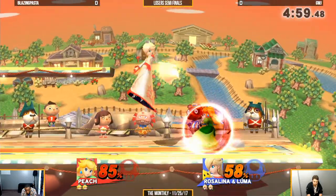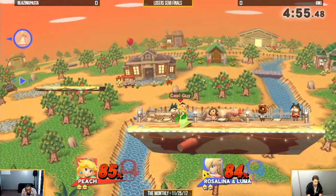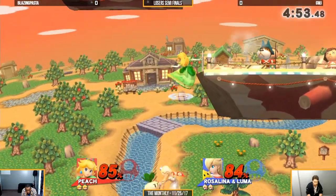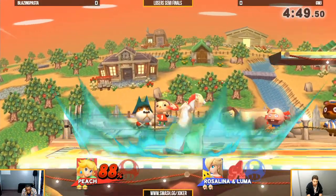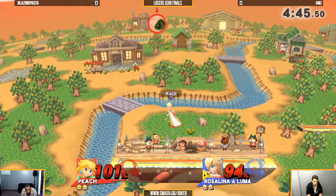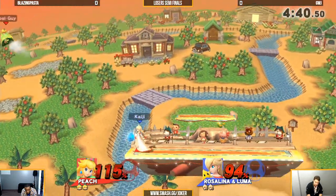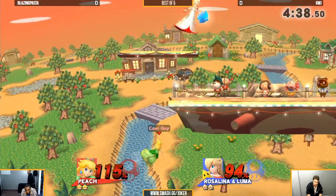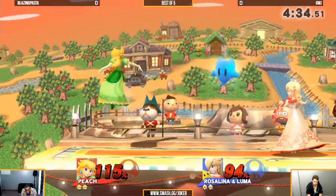You're going to see a lot of Pasta just short hop down air, trying to space that as well as he can on GWJ's shield. GWJ caught the turnip as he was coming back and used it — threw it up as he was recovering. It's good to give yourself a second or two of openings to get back, using your opponent's tools against them. Very resourceful.